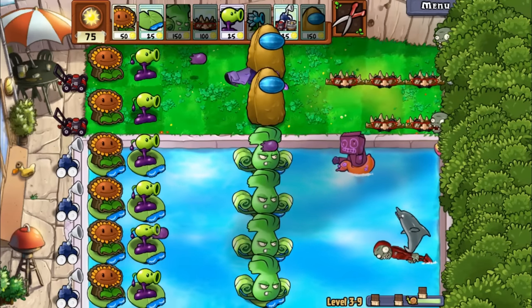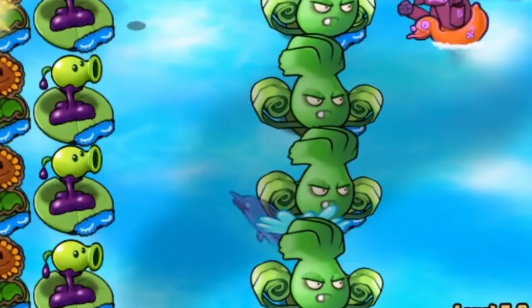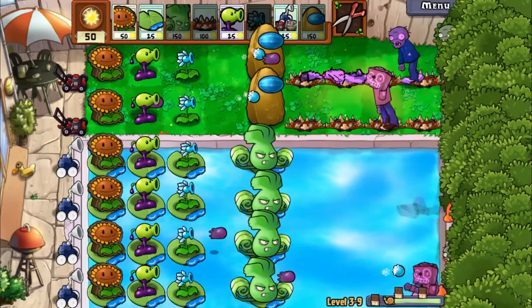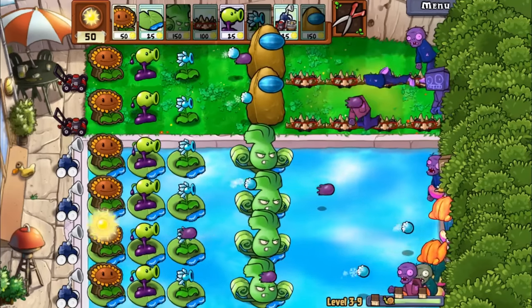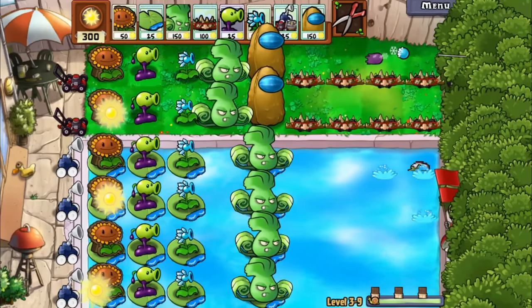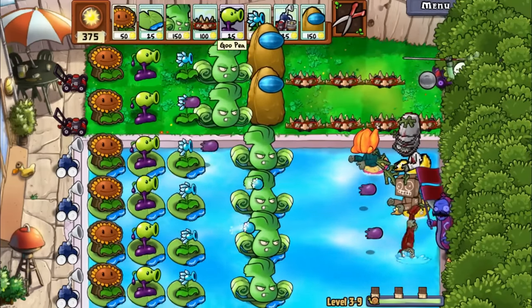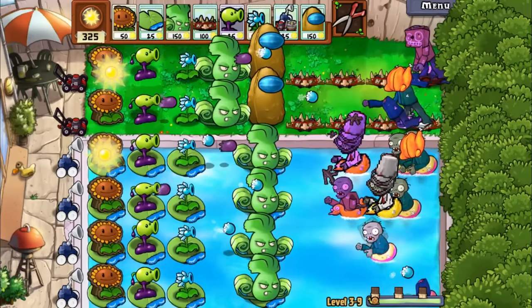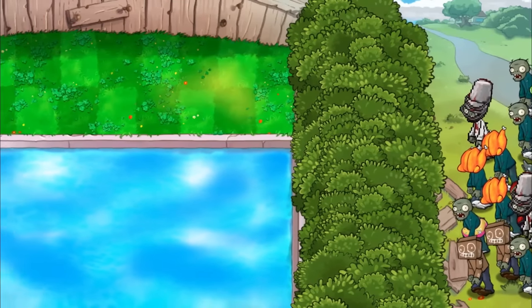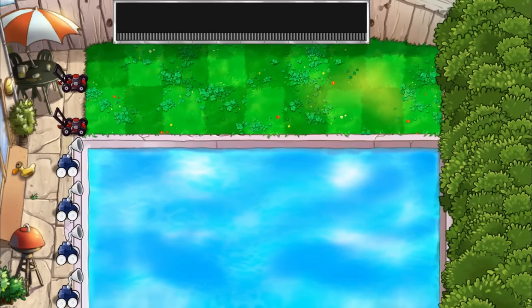We have a dolphin this early on — interesting. Bong Choy will have this covered, easy business. Good luck, zombies. Now I have snow peas everywhere — it's just a game over, isn't it? This setup is officially completed. Zomboni wannabe, where are you? You are a goner. We still have a boss wave but let's face it — the boss will be even easier.